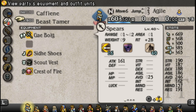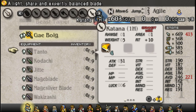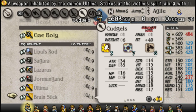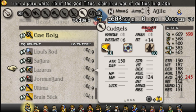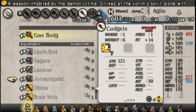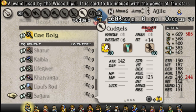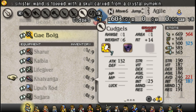First of all, there's a whole bunch of changes, like a bunch of little ones. For example, the Lazarus Staff — the thing that looks kind of like a scythe — was given slashing damage instead of crushing, because the thing is basically a giant scythe. The Katvanga is now giving a flat 50 MP instead of a percentage, since that slot was being used for something else.